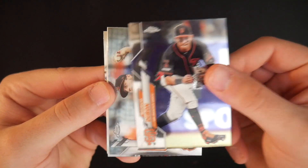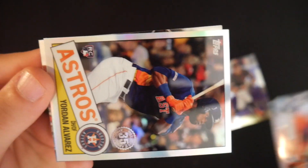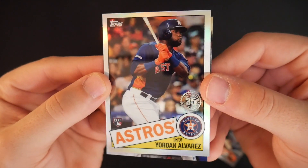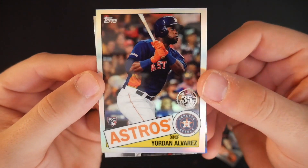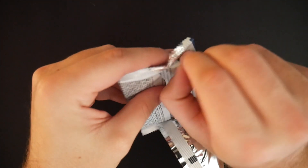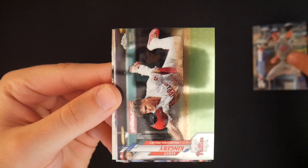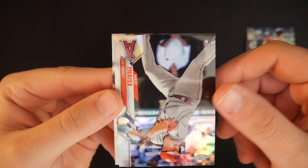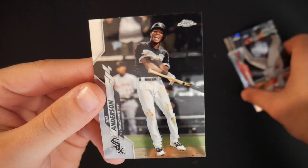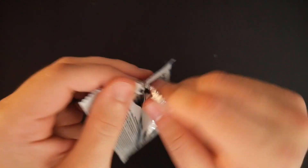Buster Posey. We are now approaching the halfway point and have officially gotten our first of two autographs. John Means. Jordan Alvarez rookie card — I have to have a million Jordan Alvarez rookie cards. Nice design. Danny Jansen. Give me all the rookies — I will take all of the rookies. Gonsolin, Scott Kingery, Matt Theis, and Tim Anderson — best Tim Anderson design possible, that bat flip is so memorable. I believe we have about 10 packs left.